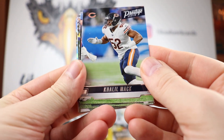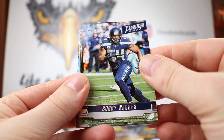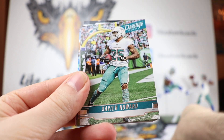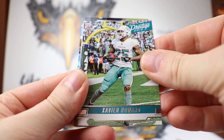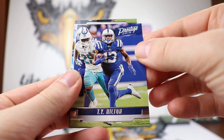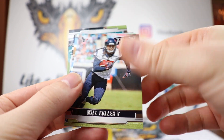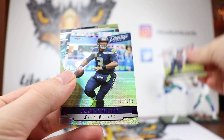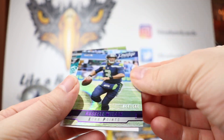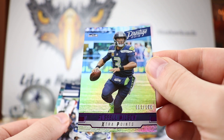Next pack: Khalil Mack, Bobby Wagner, Zavian Howard, Marcel Aitman, TY Hilton, Zach Ertz, Will Fuller — let's see what he does if he can remain healthy this year. We got a Russell Wilson out of 100, 11 out of 100. So far each pack has had a numbered card, which is kind of nice.